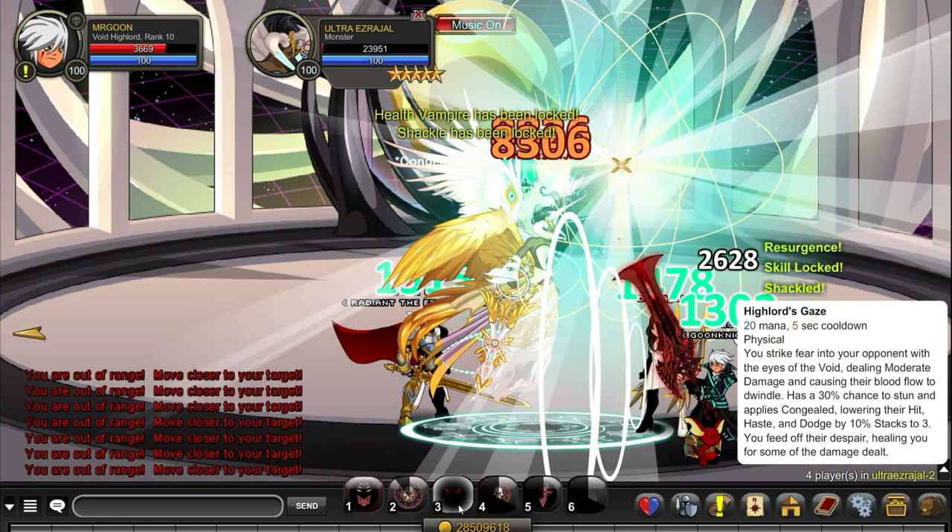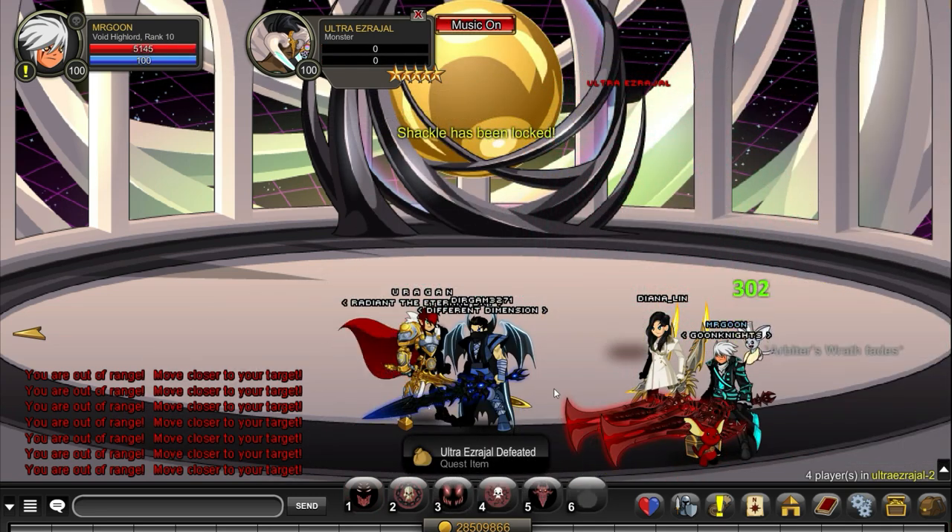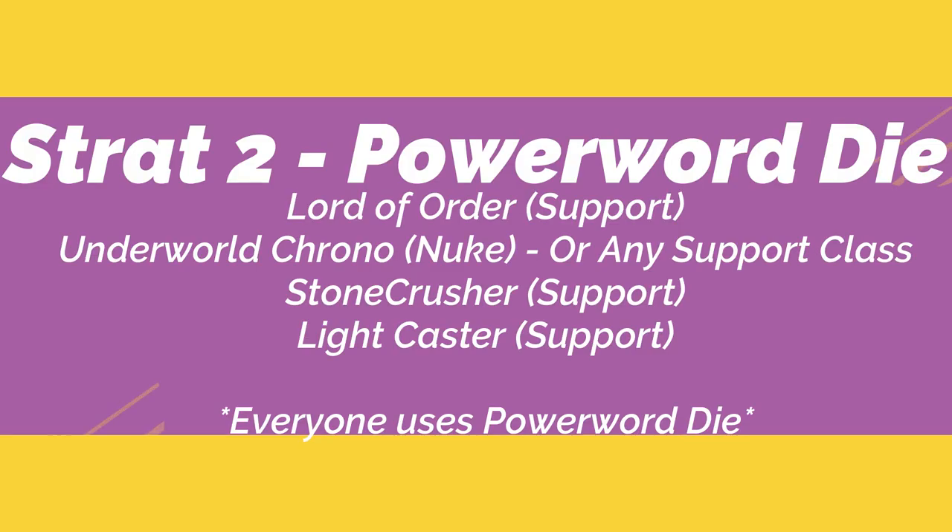We've just defeated the boss, and now we move on to Strat 2, which is all about Power Word Die. The classes our group were running were Lord of Order, Underworld Chrono (that was myself), Stonecrasher, and Lightcaster. Again, you can swap these out, but the important thing is everyone in the group needs to be running Power Word Die.